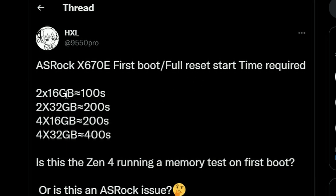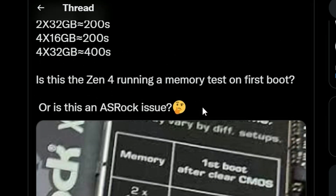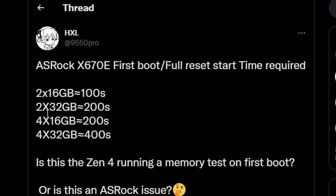With 2x16 gigs of RAM it will take 100 seconds for the first boot on this Zen 4 motherboard X670E. For 2x32 gigabytes it's going to take 200 seconds, for 4x16 it's going to be 200 seconds similarly, and 4x32 is going to be 400 seconds.